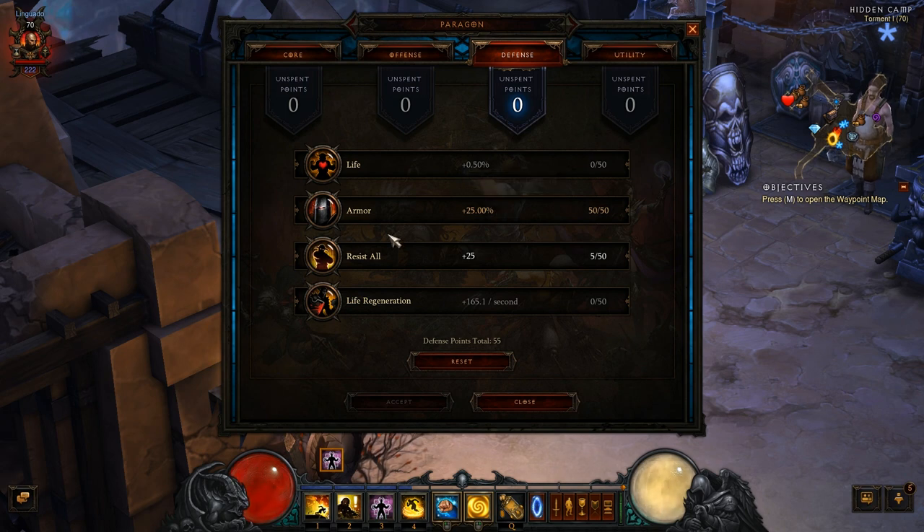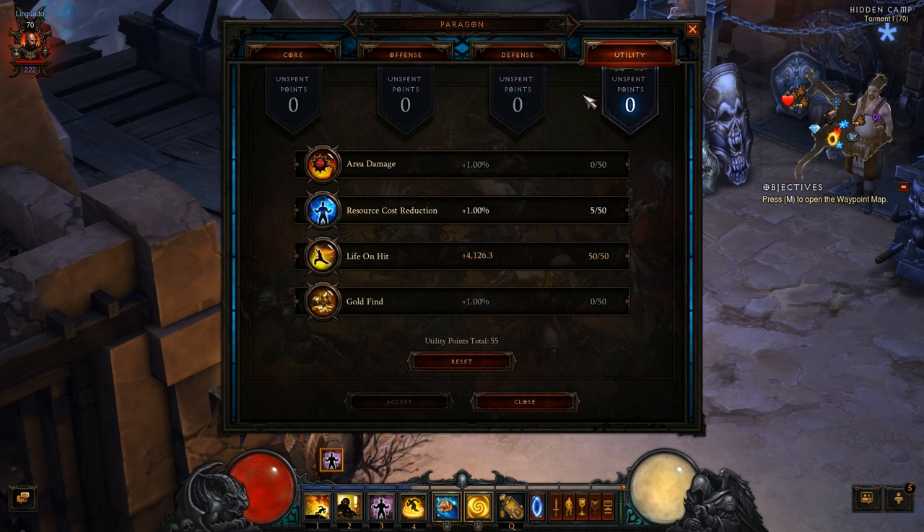So first I maxed out the armor and now I'm maxing out the resist all. On the utility tab, I chose to max out the life on hit, as it gives me a more stable health pool. And then I chose to spend it on resource cost reduction.